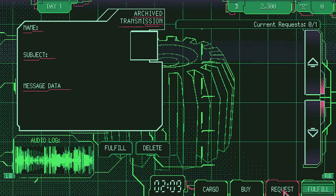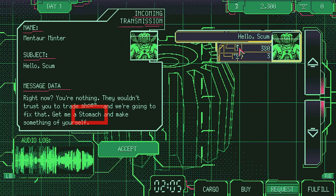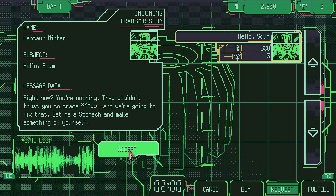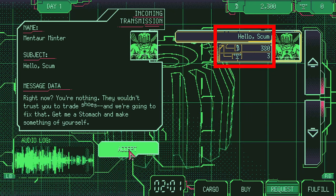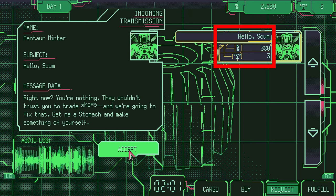First off, we will check the Request tab and choose a task. As you can see on the left, we have the description of the request — this guy wants a stomach. Be careful: some of them want an organ that has a certain size, condition, or rarity. Also, in the right panel where we see the guy with the request, we can see how much credit and how much reputation we get from the task.